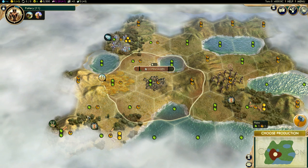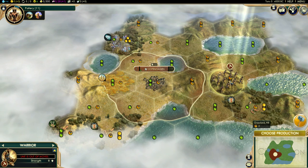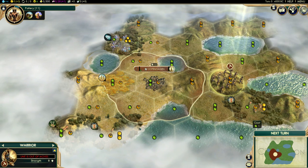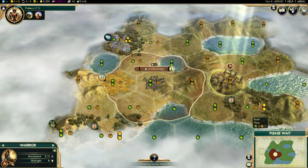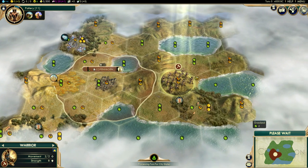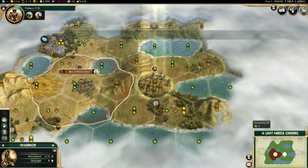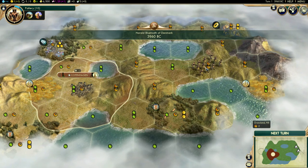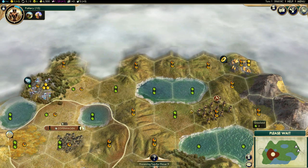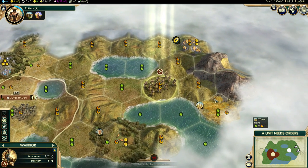Yeah, I think we'll go for sailing actually, because this map is just multiple small islands. And I'll go for the monument because with small islands I don't believe another scout will be that useful. We need trapping for these guys. Maybe we do actually need a scout — this seems like a huge island, considering the map type.